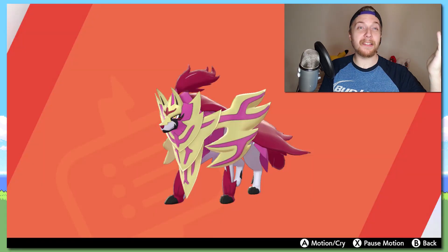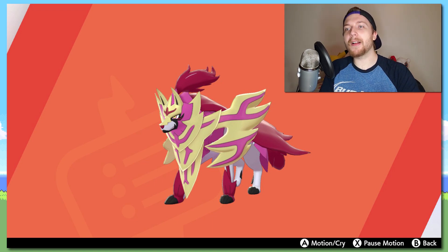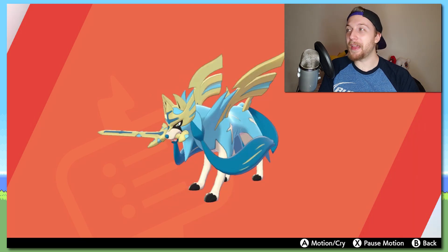I think it's fair to start off with the Legendaries. Starting things off, we have Zamazenta, who is rocking a beautiful magenta color — and you may have noticed that rhymes. I'm usually not a huge fan of pink Shinies, but I think it really works well for Zamazenta. Next up we have Zacian with a cyan color. Now you're probably seeing the connection: Zamazenta, magenta — Zacian, cyan. They're based off colors.